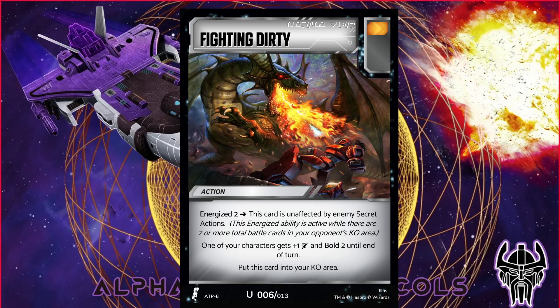This card does have Energized 2 itself, which says it's unaffected by enemy secret actions — meaning things like Downfall Protocol currently in the game cannot bounce this card. In the late game, you really need to have this out. Your opponent just set a Downfall Protocol, you're topdecking, and boom — you hit Fighting Dirty, you have Energized 2 on. That Downfall Protocol now reads 'cool, this sits here' while you hit them for plus 1 Bold 2. And there's nothing they can do about it. This card single-handedly will see play in a ton of aggressive strategies. Alongside Supercharge, maybe even replacing Supercharge in some teams — I think this card is probably the evolution of Fight for Position in a non-Pierce strategy. I wouldn't be surprised to see this card being a staple in formats to come.